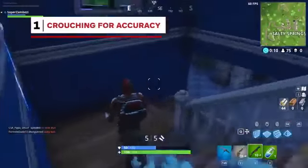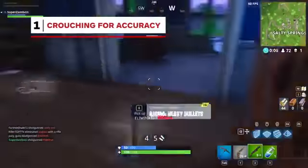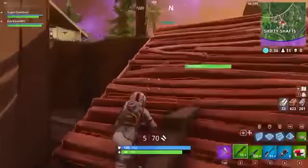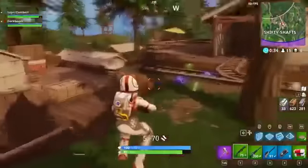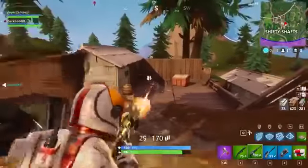Jumping around and making yourself a moving target makes it harder for an enemy to land a shot, but it also greatly limits your own aim. When using a medium-range weapon like the assault rifle, crouch to steady your own movement and focus in on your target.